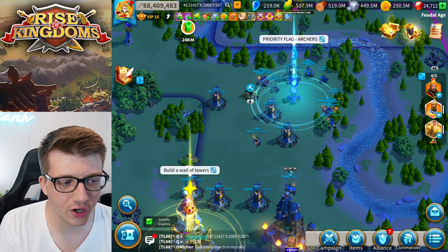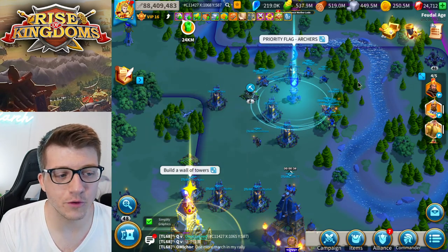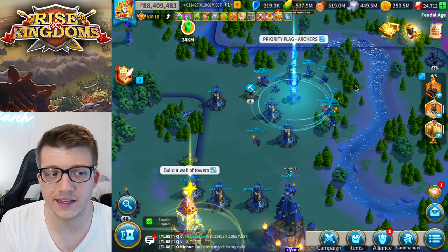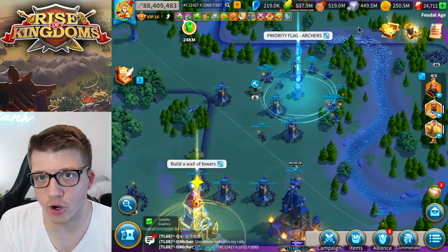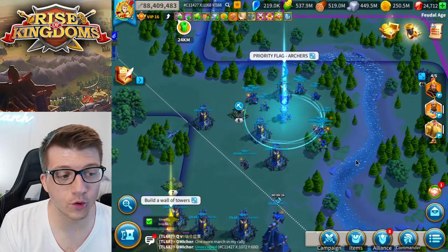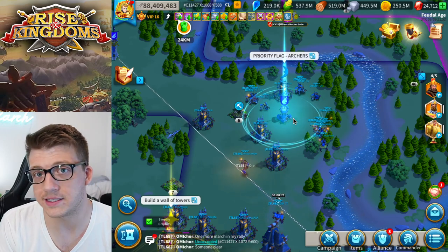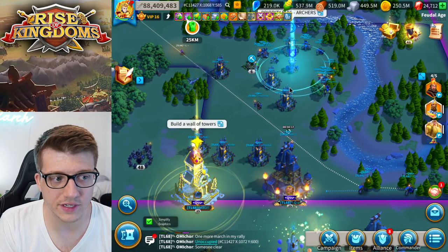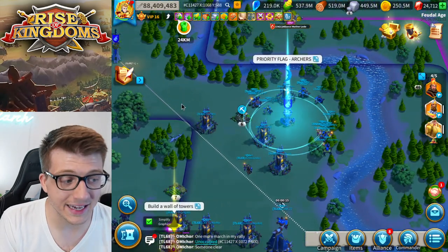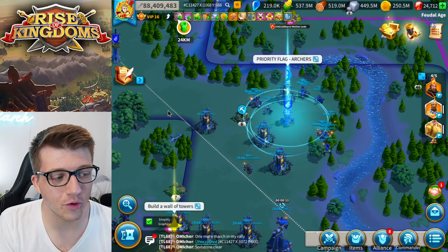Our alliance, shout out to QV, has formed basically a perfect circle around this flag. If they rally this flag they can't hit it — they would need to come in with field presence and clear all of this out. Launching a rally on this flag right now would be pointless without field presence because it would just get stopped at the arrow tower or at the troops. Arrow towers do blockade as well.